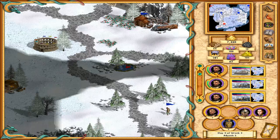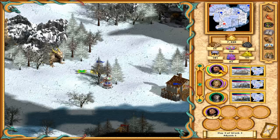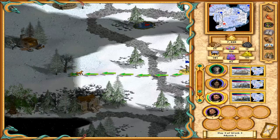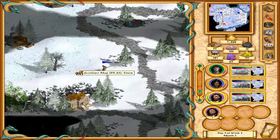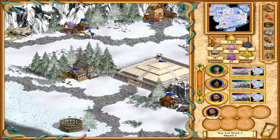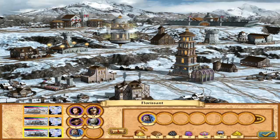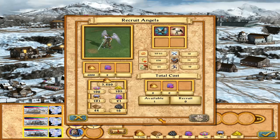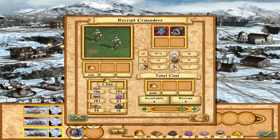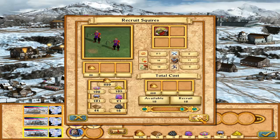I'll also send one of these peasants to explore a little bit and find out what's going on to the far left. There's a Tree of Knowledge - always a good thing for anyone if we have the money. I think we have enough money. These guys are 4,000 - they're the big boys. Can we recruit all four? Nice - always a good thing.